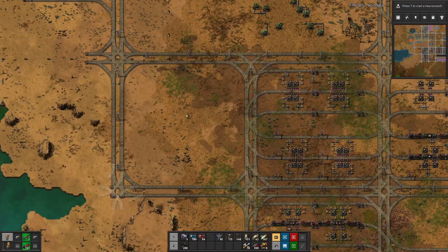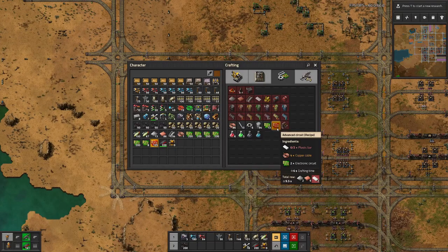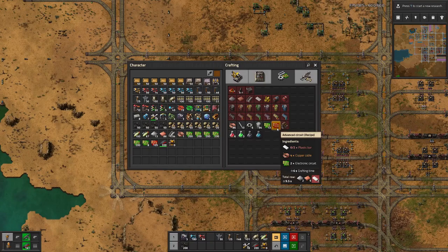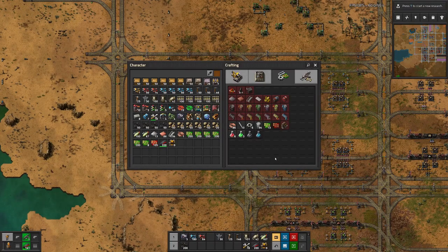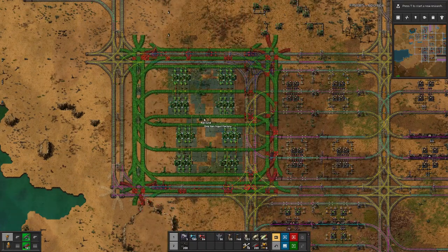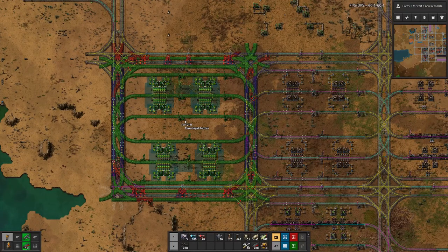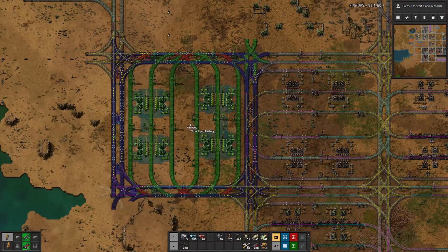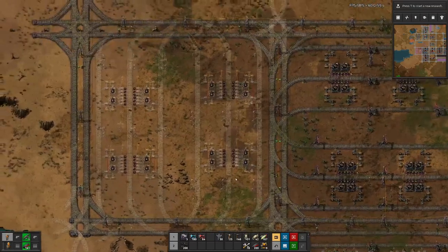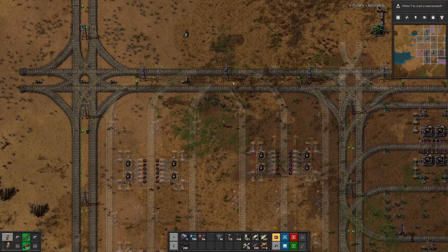When you do plastic, the next thing is red circuits. And for red circuits, we need three input materials in the ratio 2:2:2, or simplified to 1:1:1. This being a three-input setup, we will need a three-input factory. I think we do it in this orientation, just to mix things up a bit. We do have a few poles in the way, but basically that should do it.